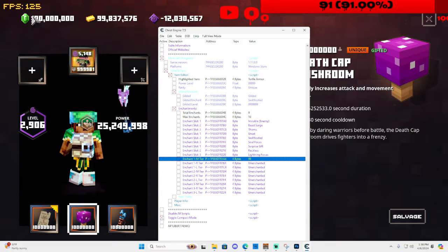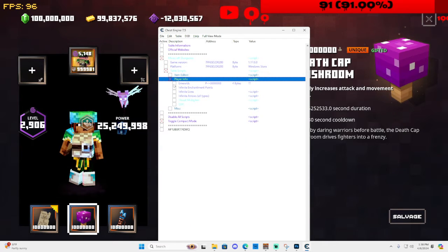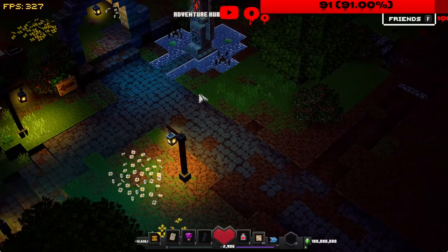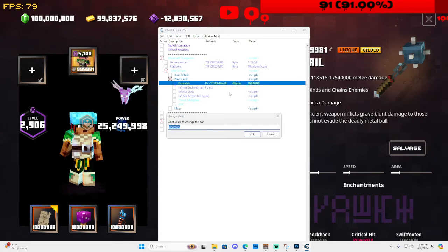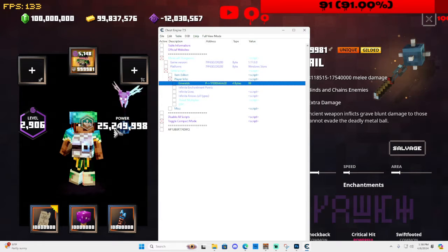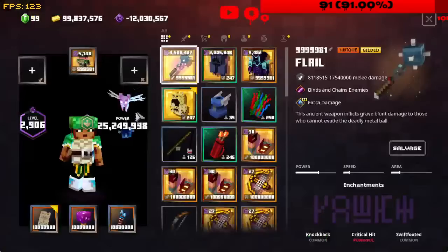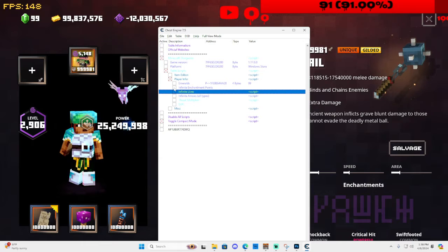If you want to change your character's power or level — character level cannot be changed directly, only your armor affects it, and your power can also only be changed through your armor. For things like gold and emeralds, that's different. Go to Table, Item Editor, uncheck that, and go to Player Info. Click on Emeralds — you'll see a question mark. Close out, click open your character again, and now emeralds are visible. I'll change mine to 99 and then close and reopen to confirm the change.